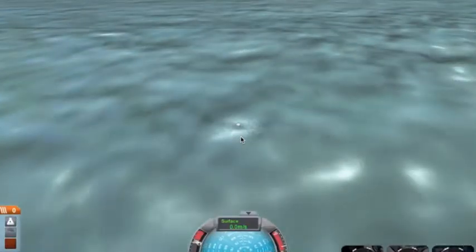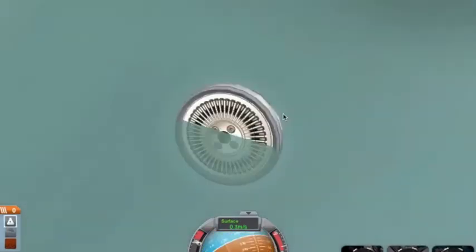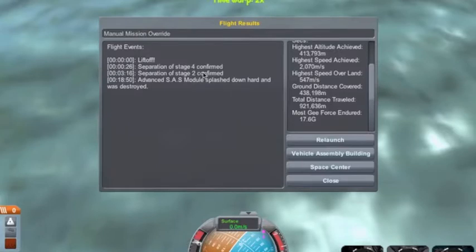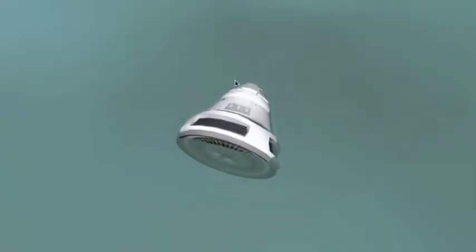That was a little hard. You can actually still control it - it's like free-falling but just floating. That was a successful thing. You end flight and it shows: liftoff, separation, separation, separation, splashed down hard and was destroyed.